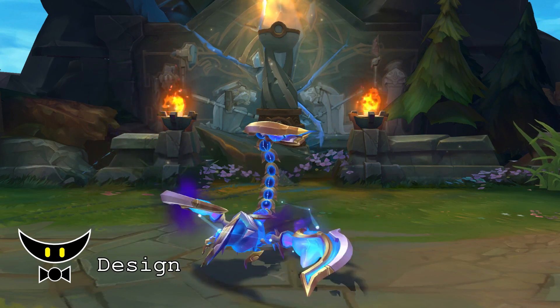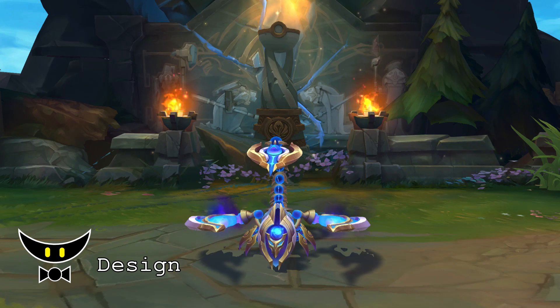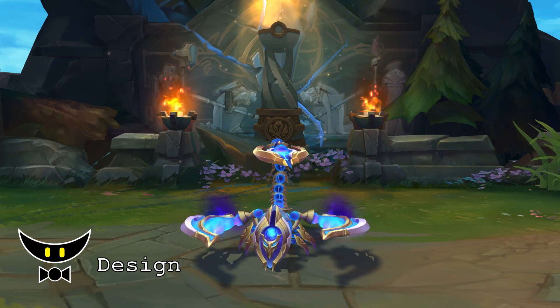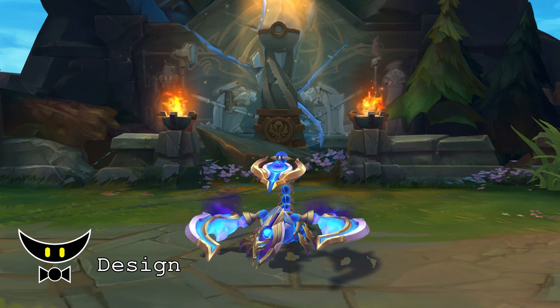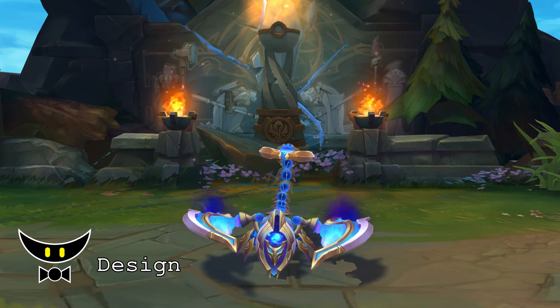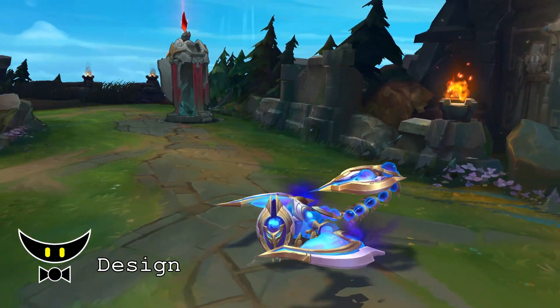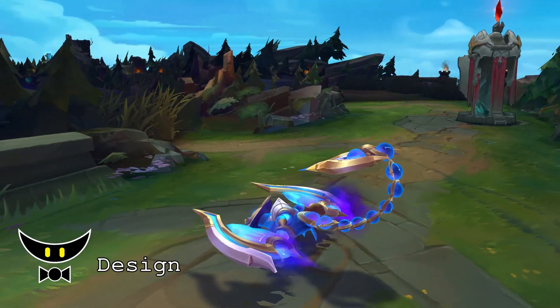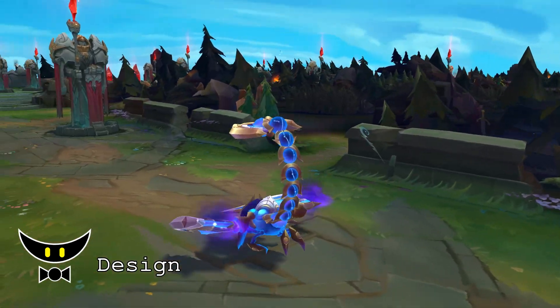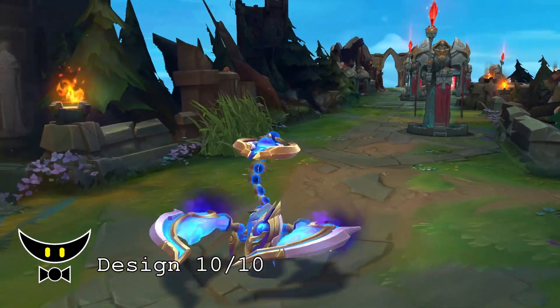For the in-game model, the design looks really good. The balance between the armor and the cosmic body is really well done. He looks like a celestial being even at first glance. I also really like the recall animation — the way he embodies Scorpio. If I'm going to nitpick, I wish the claw is not too bright since it's hard to appreciate the cosmic texture. But overall I still like it. I will give the design a 10 out of 10.